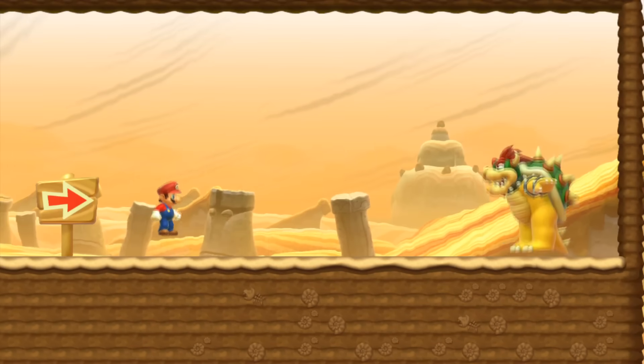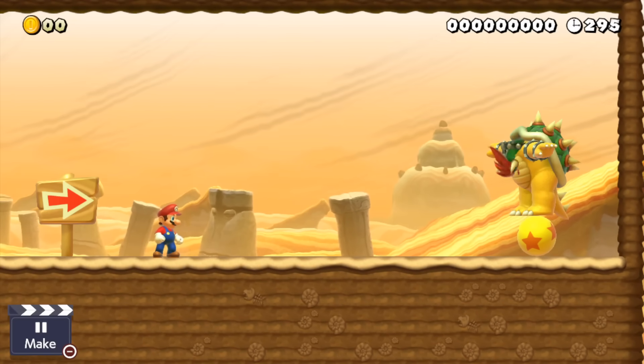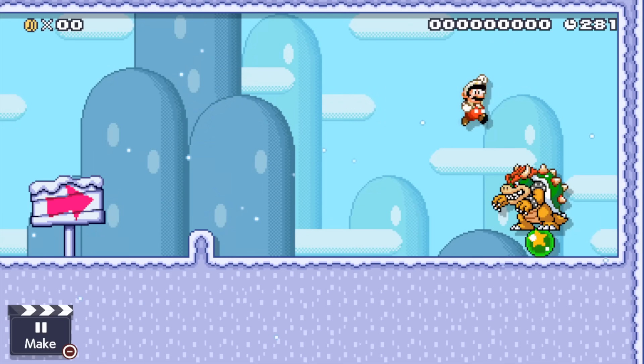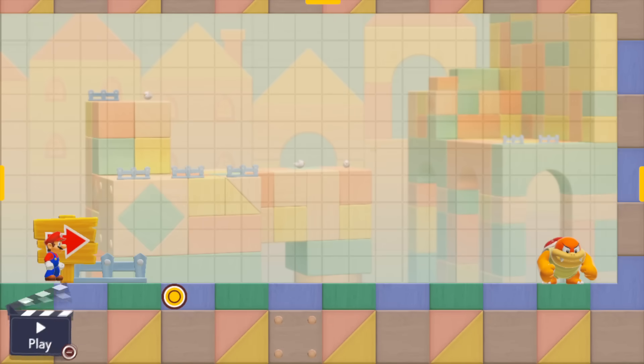All the Koopalings do the exact same things when replaced by Bowser, except for Lemmy — he will still spawn in a ball on which Bowser can stand. It's quite weird seeing him stand on a ball though. In the 3D World style, Pompom makes Bowser T-pose and Boom Boom makes the game crash.